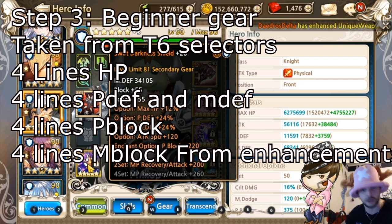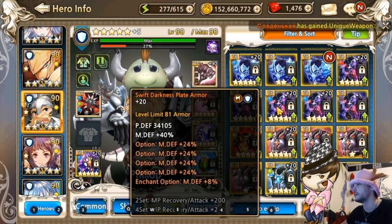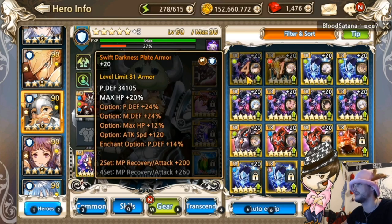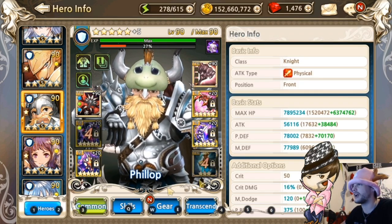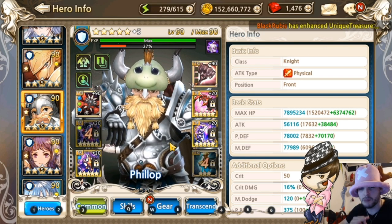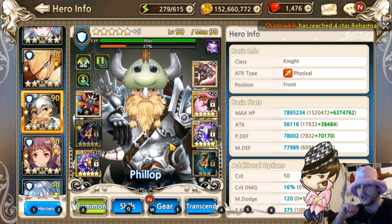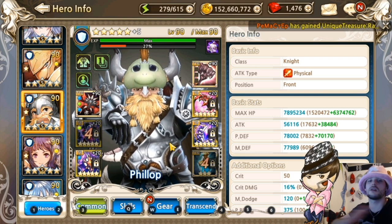I got several of these banked to make sure I survived, but little did I know this is not the optimal route. What I would recommend for a beginner now that I've got everything equipped is HP, P defense, M defense, and then get yourself P block from the selector. That's one of the easiest ways to get it, and that's just for the tanking gear.